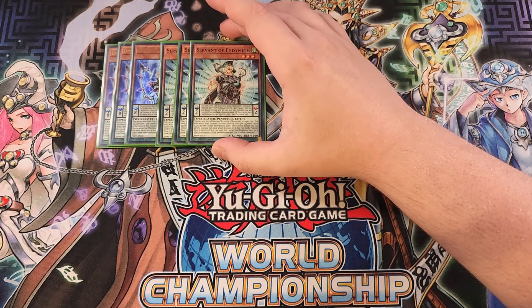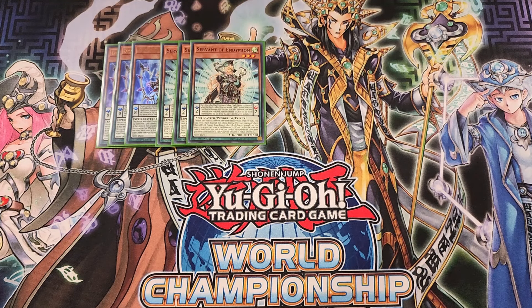We then play three copies of Servant of Endymion, definitely a three-of in the deck. This card has an amazing pendulum effect — each time a spell card is activated, you place a spell counter on this card when that spell resolves. When this card has three spell counters on it, you remove all three to special summon both this card from your pendulum zone and a monster from your deck with a thousand or more attack that you can place a spell counter on.